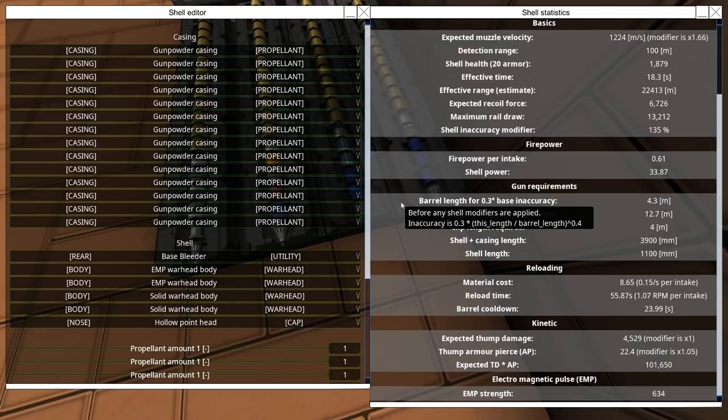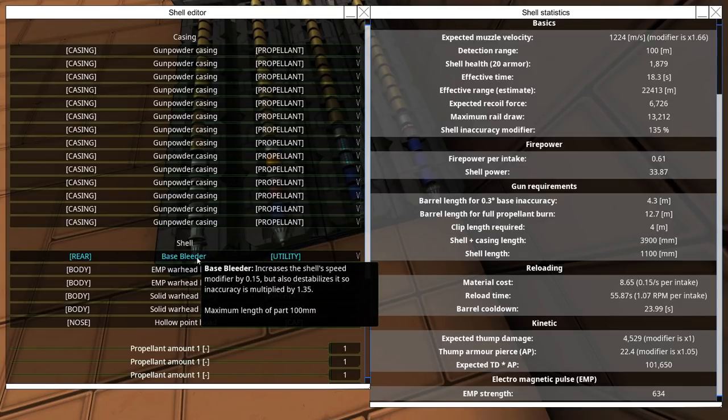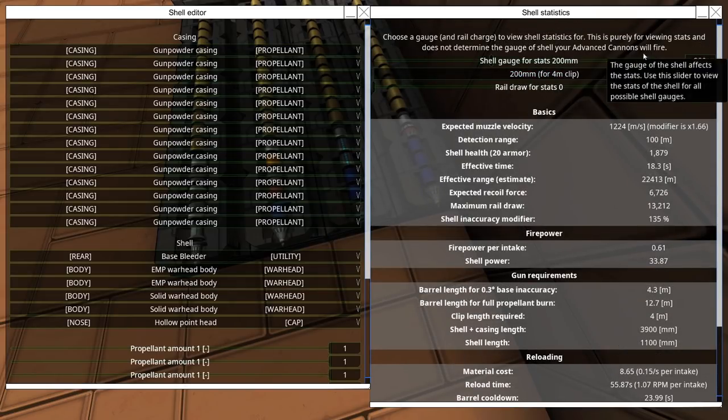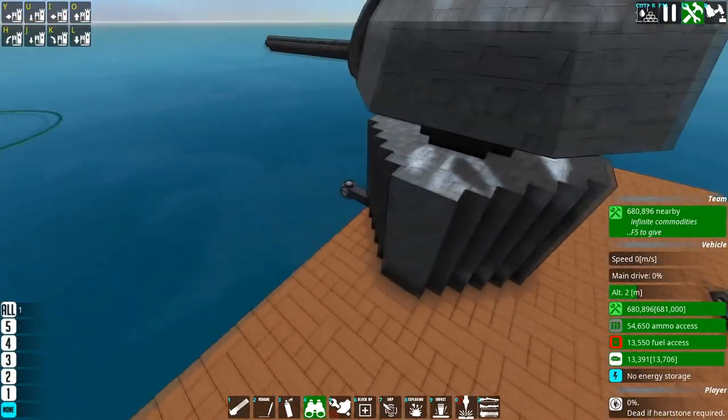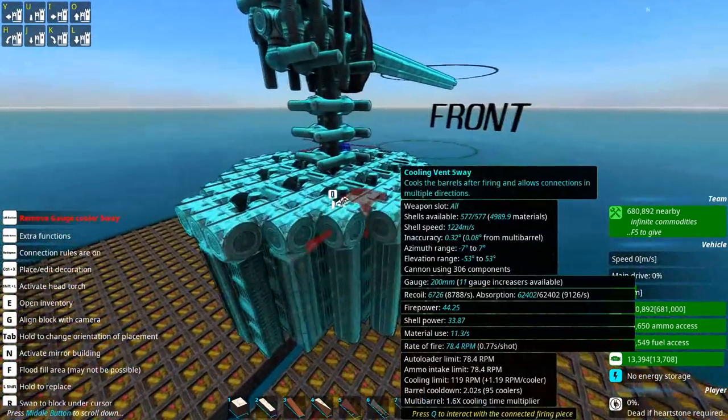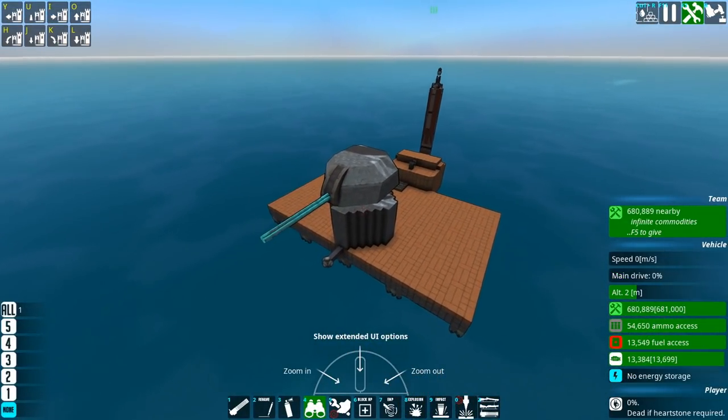Hollow point now has more AP. This isn't the only configuration — you can swap the base bleeder out for tracers if you want more accuracy, or a super cavitation base for underwater targets. This shell has about 22.4 AP, which means it does about half damage to a metal beam. But it does about 4,500 thump damage which doesn't care about armor stacking. This is for a four-meter clip, 200 millimeter shell using four-meter clips with four clip Tetris.